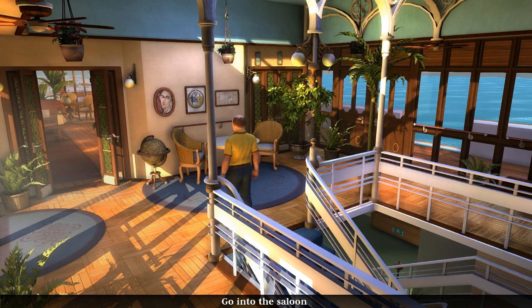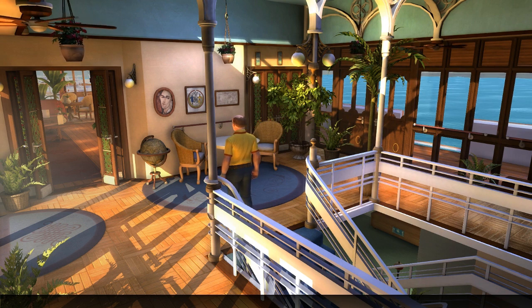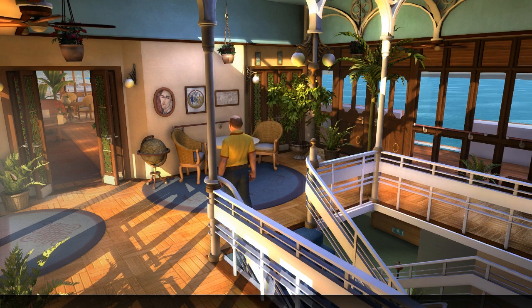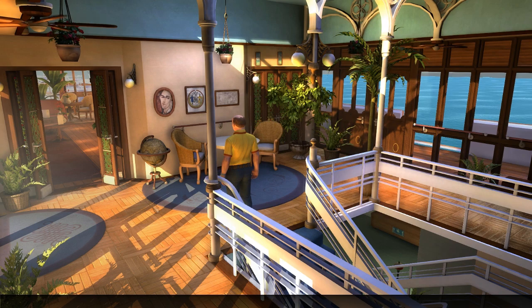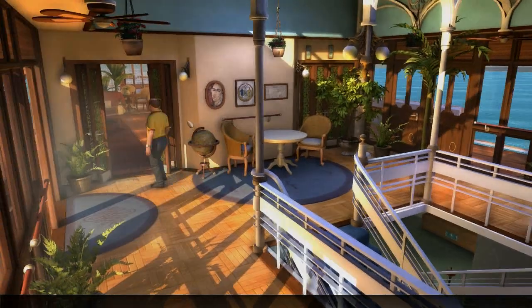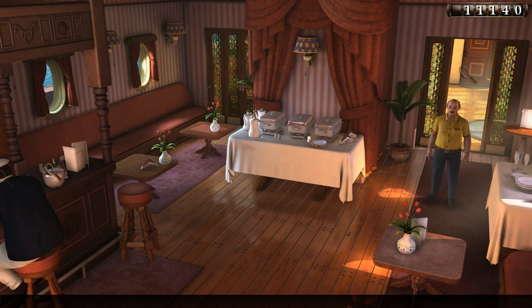We can now go into the baroness's room, the saloon or the side deck. Let's do the inside stuff first - definitely the saloon, because I feel like the baroness's room could push things forward in interesting ways. We'll probably get to mingle with people in there.